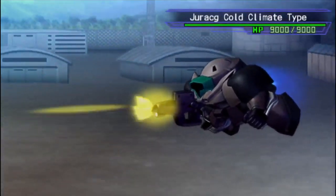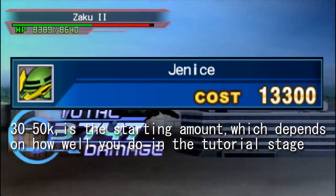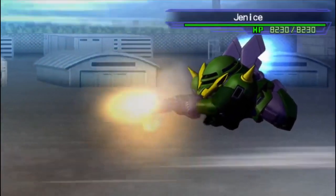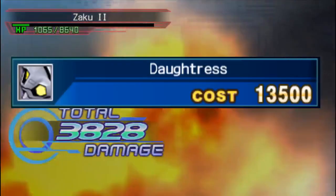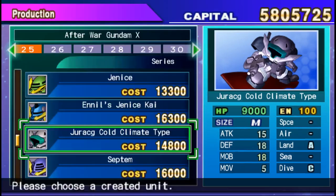Basically, the fastest way to get it is to either buy the Janice from the 30,000 points you get at the start, play the first level, and let the mobile suit hog most of the kills. Alternatively, you can get them on the production list early by purchasing Adotras and combining it with the Tornado Gundam in the design tab. Once they're on the production list, you can also buy them at the price of 14,800 points.